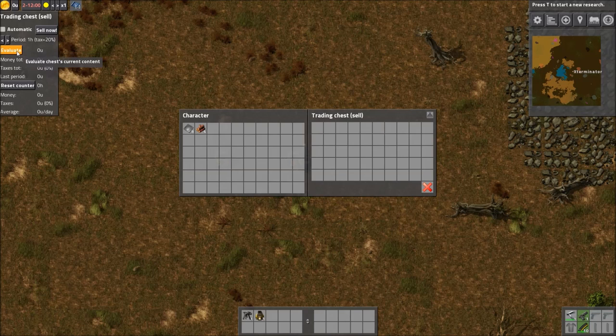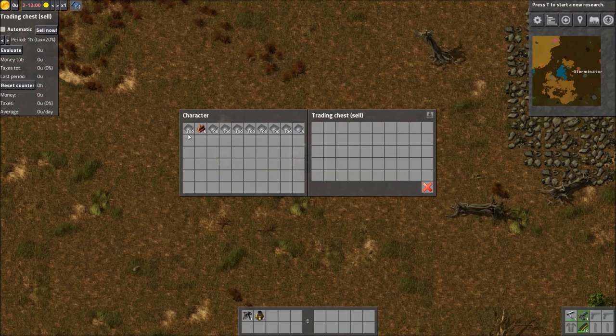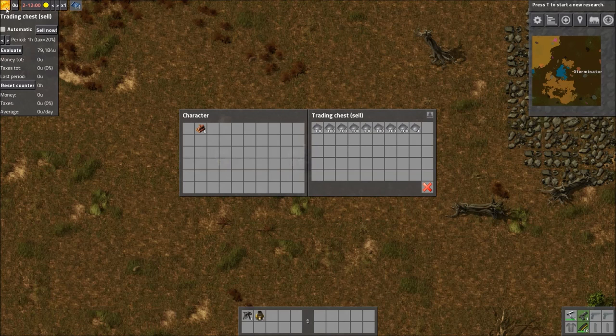So let's say we smelted a massive amount of iron plates — after evaluating the sell chest, it'll show their value. It's showing about 79,000 credits in there, which isn't nearly enough to buy what we want. Another important note: this mod won't execute partial orders. Even if you have a quarter of what you need, it won't buy a quarter of the order — it needs the full amount.